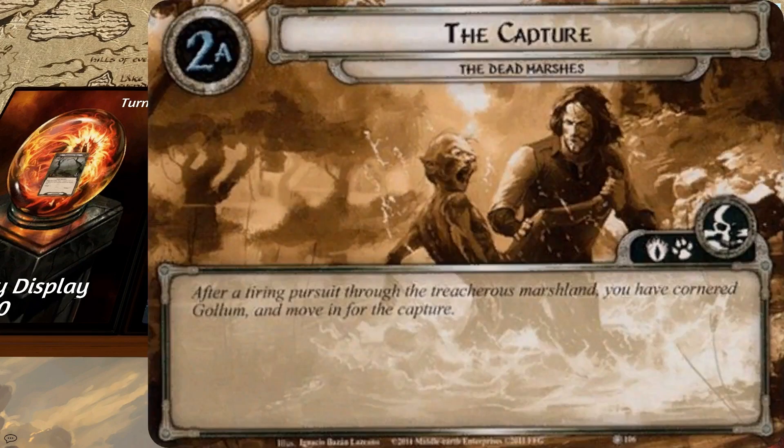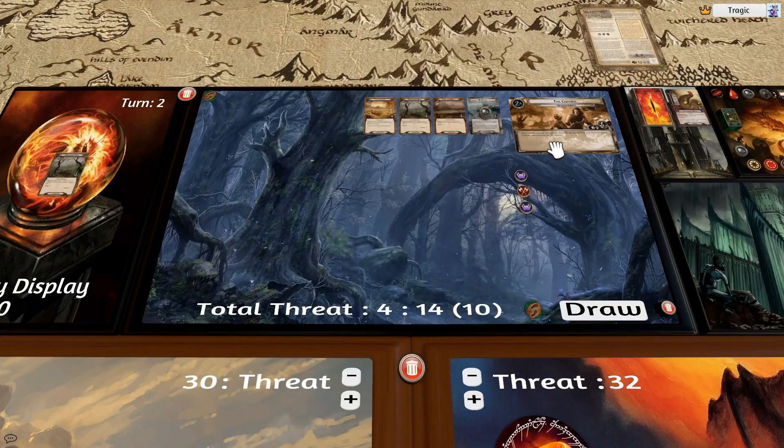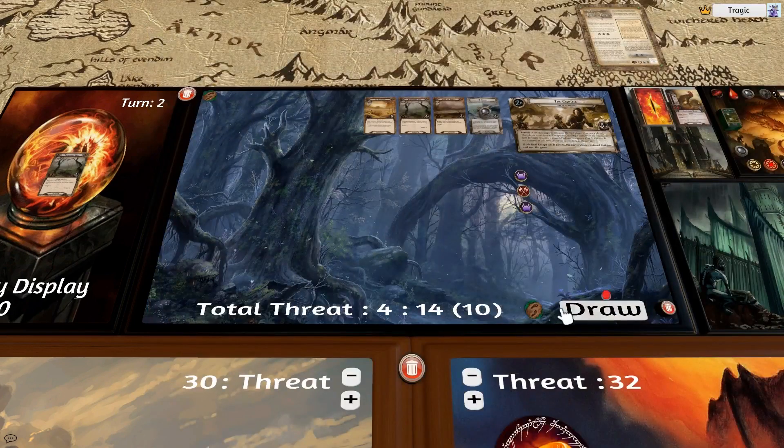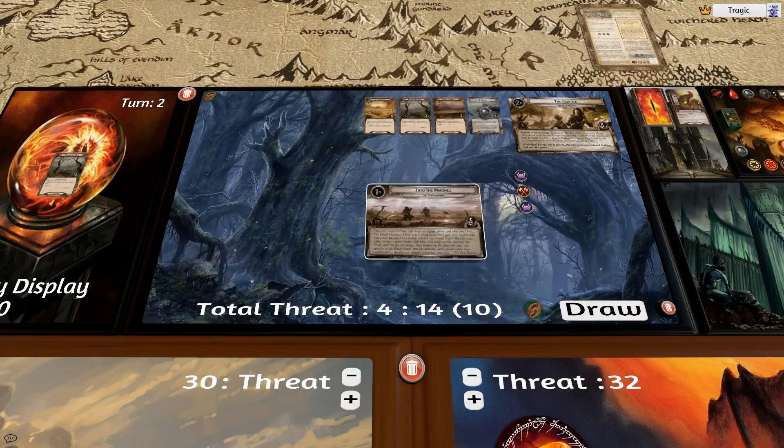After a tiring pursuit through the treacherous marshland, you have cornered Gollum and move in for the capture. Forced: after the stage is defeated, the first player chooses a player. That player must pass an escape test, revealing one card from the encounter deck for each resource token on Gollum to capture him. If Gollum is not captured at this time, reset the quest back to stage 1B.